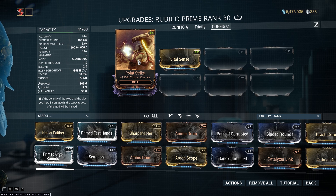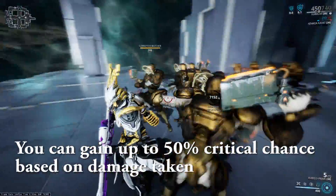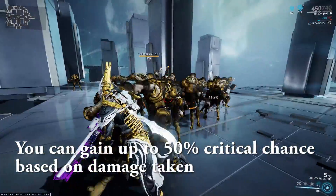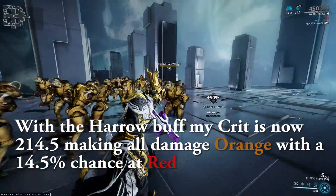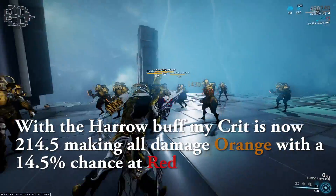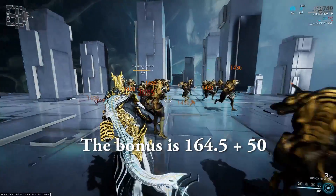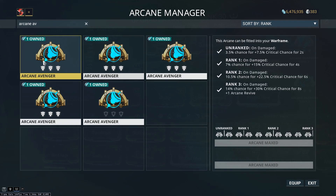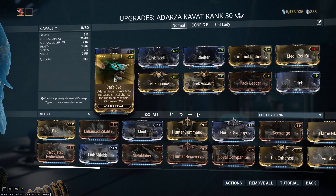There are weapon mods like Point Strike that increase your crit chance on a certain weapon, but there are also flat plus crit chance bonuses that add on top of your current crit chance. The most obvious source is probably Harrow's ability, which gives you plus 50% crit chance on top of whatever your current crit chance is — so my Rubico Prime at 164% would become 214%. The other two sources that work exactly like this are Arcane Avenger, which gives plus 30% crit chance, and Cat's Eye, which gives plus 60% crit chance.